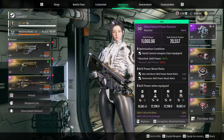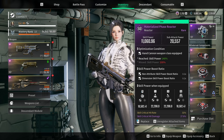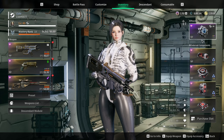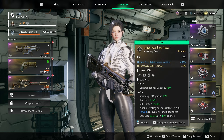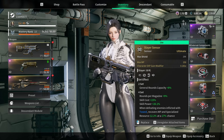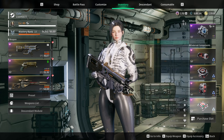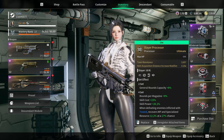Speaking of my reactor, I am running a non-attribute and dimensional reactor, giving me a skill crit hit rate and a skill crit damage bonus. I am also running the Slayer set, which is definitely one of the better component sets. When you have the full set on, you get rounds per magazine plus 9%, skill cost plus 15%, and skill power plus 26%. The last effect only works on Lepic, so that can be ignored for this build.